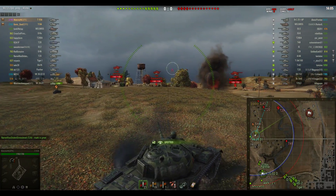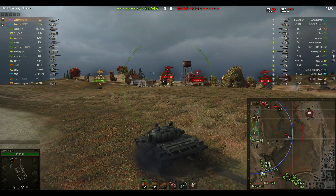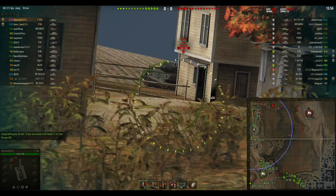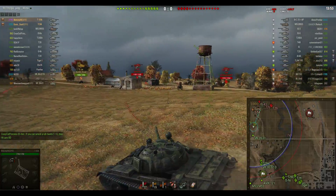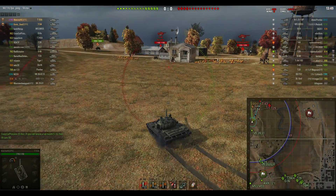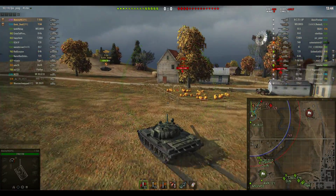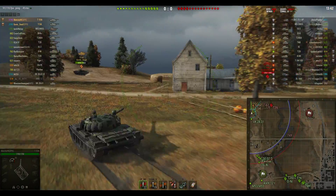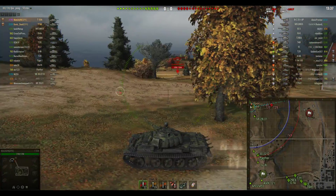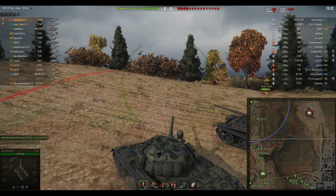Not getting a great deal of support on the 1-2 line so Matchy is holding back a little bit. The T-55A is not that quick — if you can pick a downside on it, the speed is probably something you would pick on if you were being critical. Unfortunately Sonic Snail cops a big smack in the mouth by that big T9 artillery, the M53/55. Matchy's coming up to help him — you can see it is a little bit sluggish.